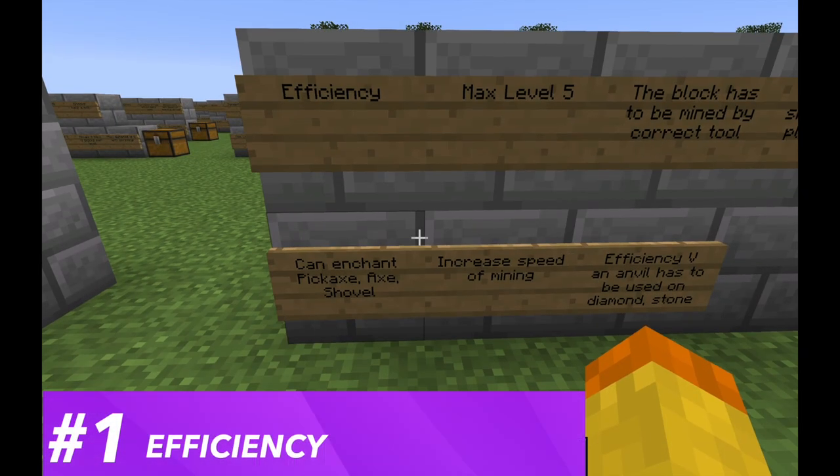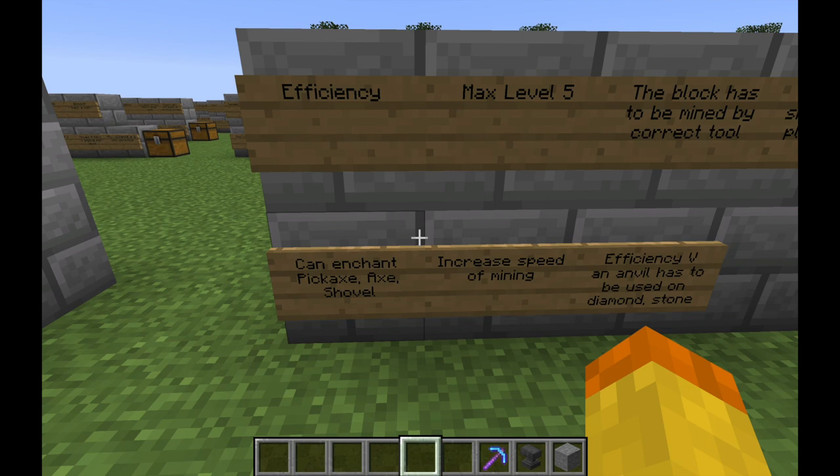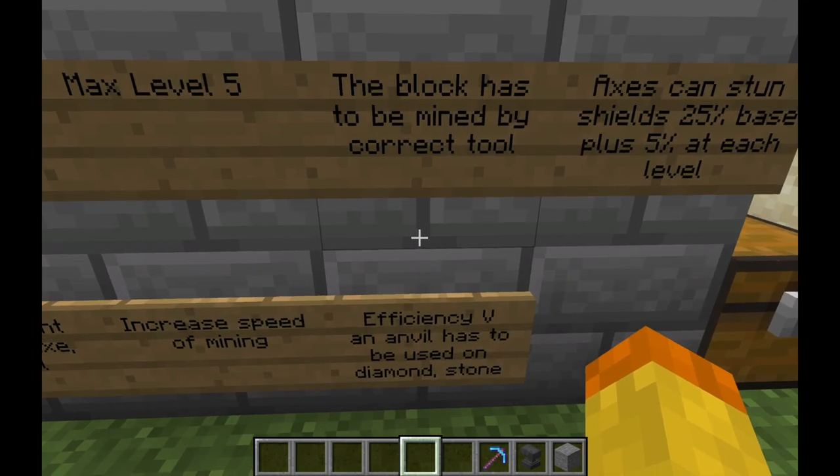The number one enchantment for the shovel is the Efficiency enchantment. Anything that increases the speed you can do a task in Minecraft is really useful. It increases mining speed when mining things like gravel or sand. You can enchant pickaxes, axes, and shovels with this enchantment, and the maximum level is five. The block has to be mined by the correct tool — you can't use a shovel on stone and expect efficiency to work. But for sand, gravel, or dirt you'll get the maximum efficiency. Efficiency 5 can only be applied to diamond and stone tools via an anvil; for gold, wood, and iron you can get it from an enchanting table. For diamond and stone you have to use an anvil and sacrifice an enchantment book.